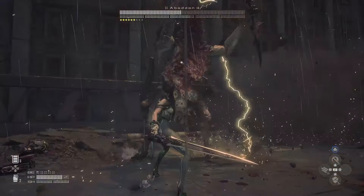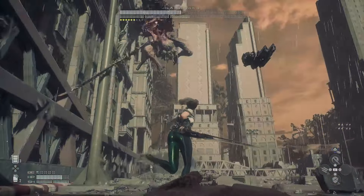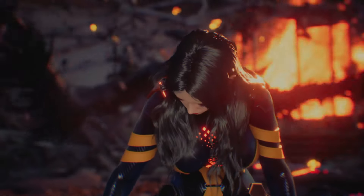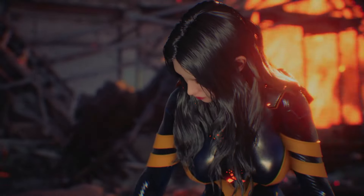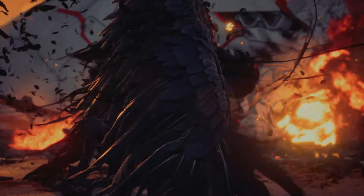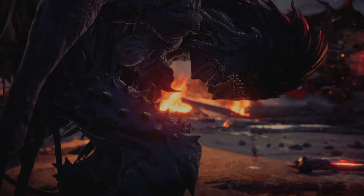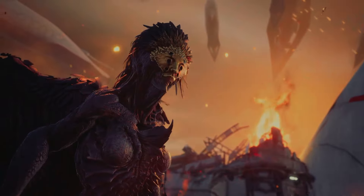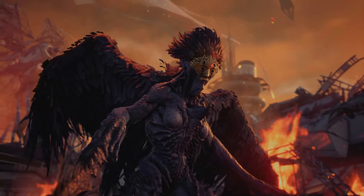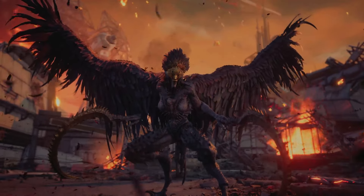The balance bar — I've been calling it the stagger gauge but it's actually known as the balance bar in this game — is shown underneath the enemy shield. If you pair Triplet with a few perfect parries, you'll be able to knock down enemies no matter how difficult they are and then go into an execute, enabling you to absolutely smash through their health. That's probably the simplest and easiest way to take out most bosses, and later on if you get burst skills or other ways to deal even more balance or raw damage, throw them into the mix.